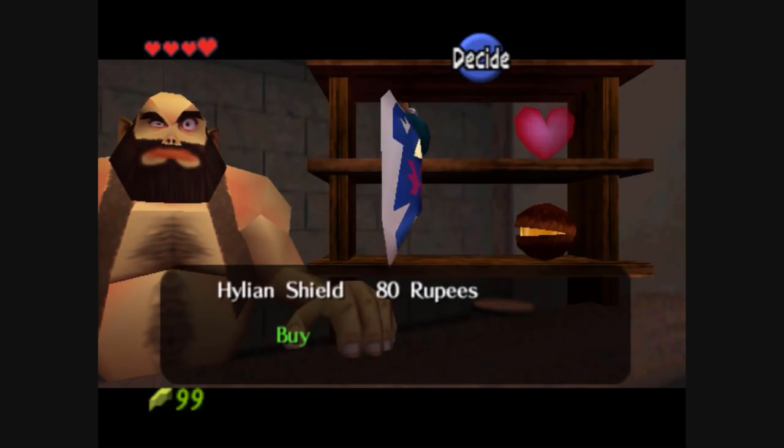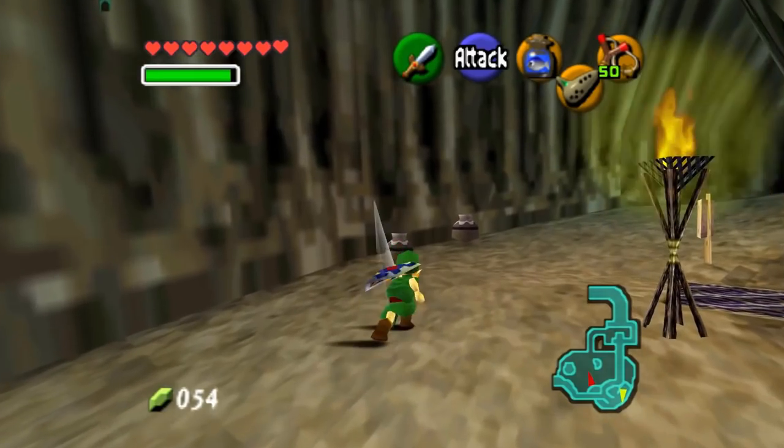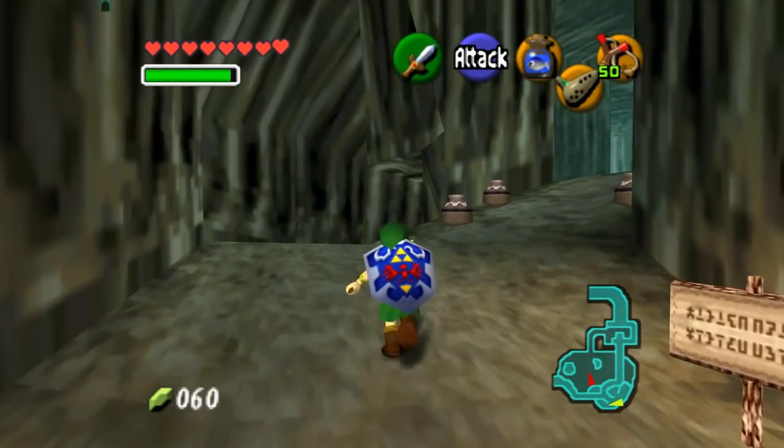Items that can be bought soon afterwards, such as the Hylian shield and the magic beans, can be very useful in the player's quest, and if the player spends enough time collecting rupees beforehand, they can obtain these items as soon as they are available.